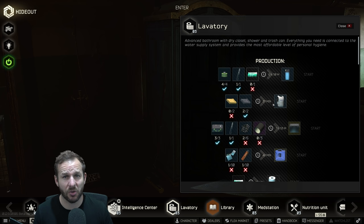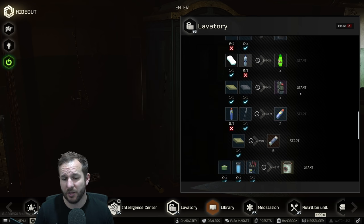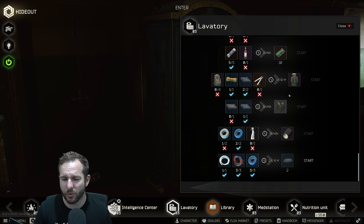Both the workbench and lavatory are really great for getting items for quests. Simple examples: the 60-round mags, Blackrock rigs, WD-40 100ml — there are heaps of items you need for quests that you can craft here. Corrugated hose is another big one, same with the lavatory.